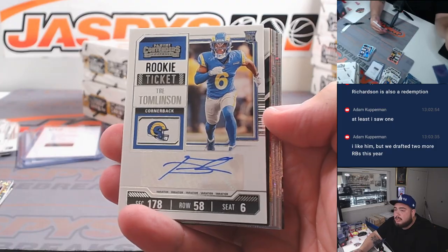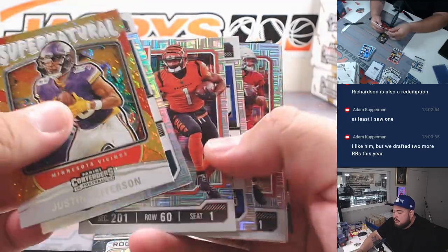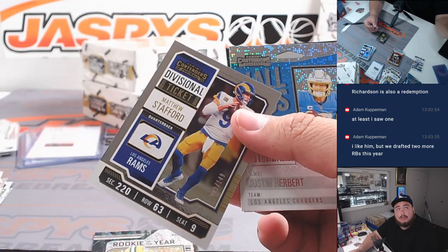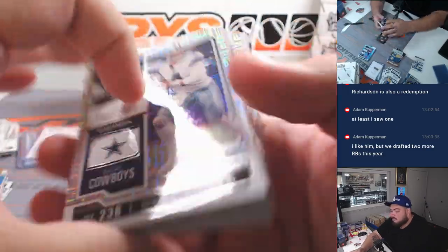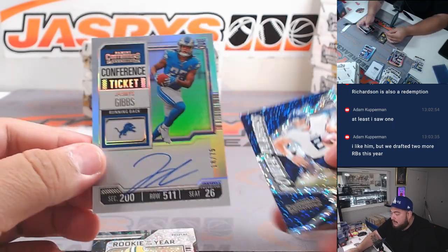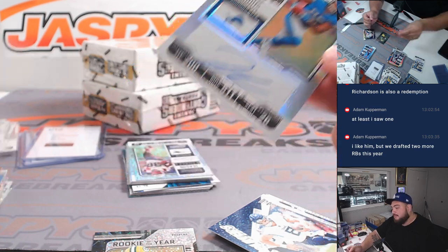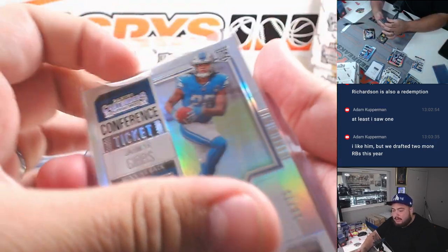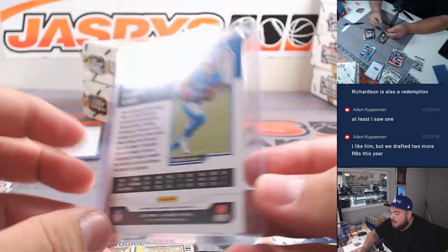All right, Trey Tomlinson. There's a Jaden Reed. Stafford. Nice, wow — that's a cool one right there. Jahmyr Gibbs out of 75, conference ticket. Lions, going to Brandon. Man, Brandon's going to be like, wow, you hit me something now.